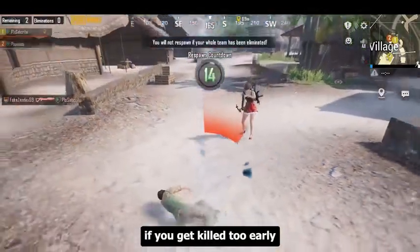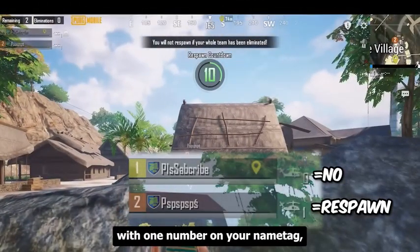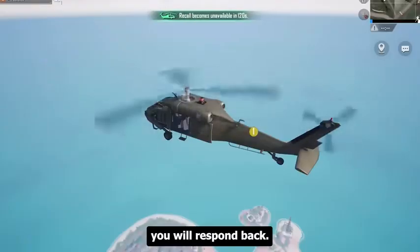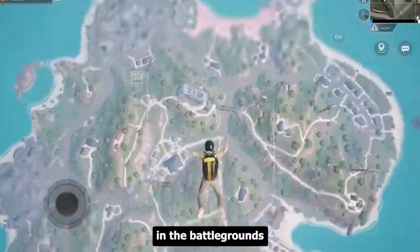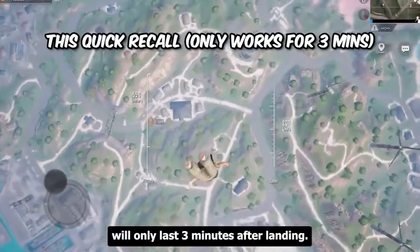By the way, if you get killed too early and you happen to have the helicopter symbol with the number 1 on your name tag, you will respawn back as long as your team is alive in the battlegrounds. This quick respawn period will only last 3 minutes after landing.